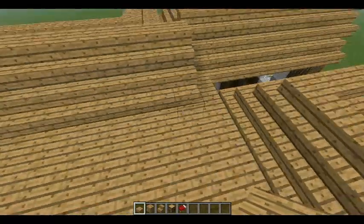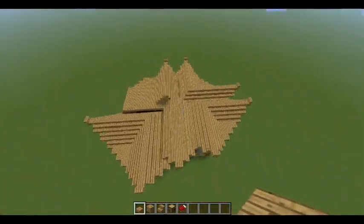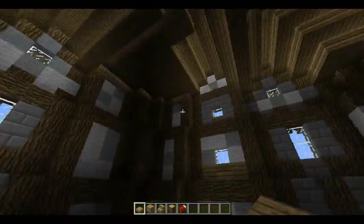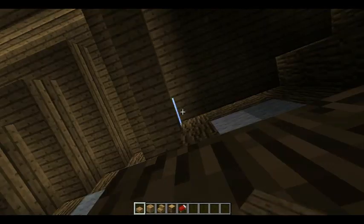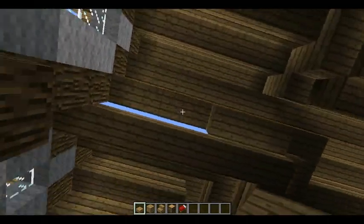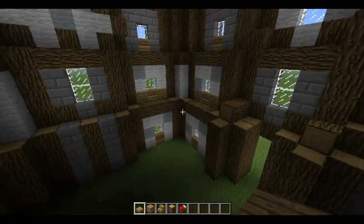Basically we are done with the outside, yay! Now we just gotta come to the inside and just block this off with the top slabs. After this we are pretty much done.